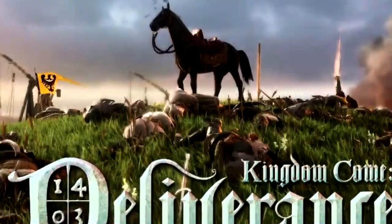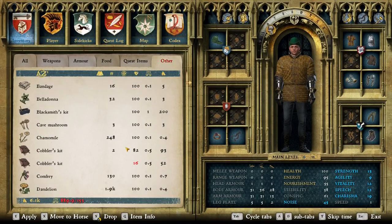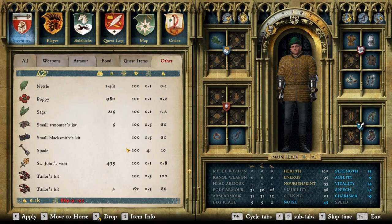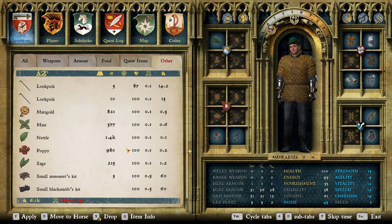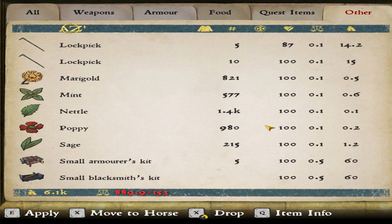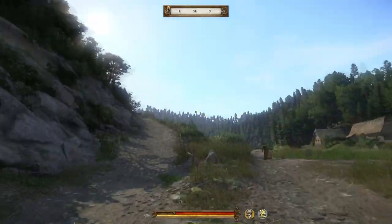Hello and welcome back to Kingdom Come, where we're trying to break something new. We got tons and tons of herbs — almost a thousand of all the basic stuff. Like, why do I have almost two thousand dandelions and almost a thousand poppies? Am I restarting the opium trade?